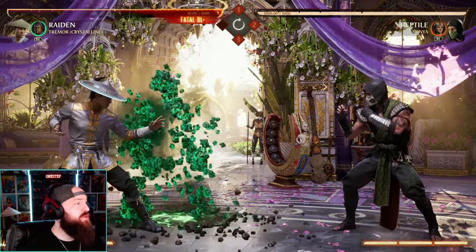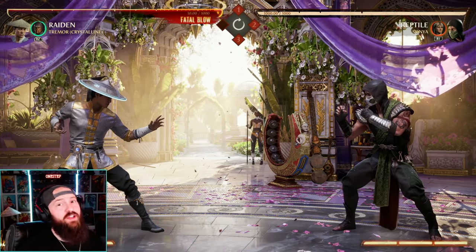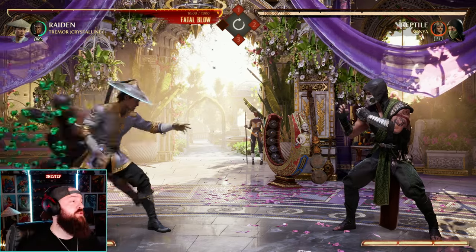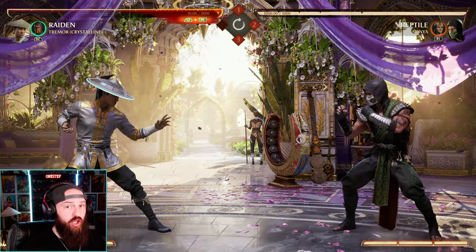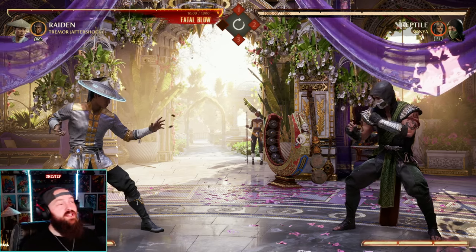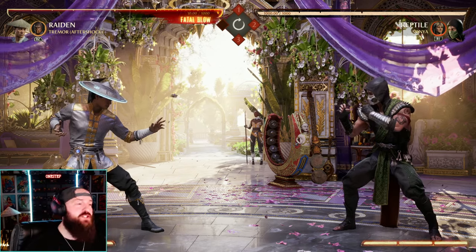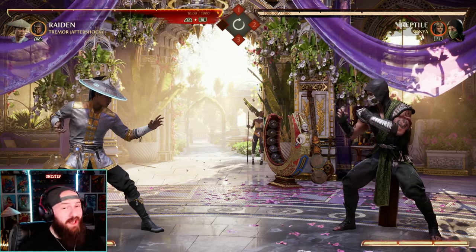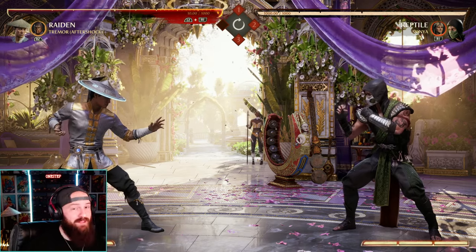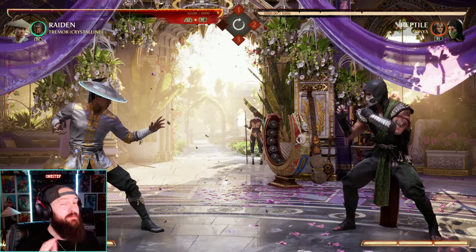Now let's go into Crystalline — my personal favorite variation of Tremor as a cameo. In this variation you only get two moves, but they're both amazing. First, your forward cameo is a projectile reflect or negate move. It'll negate most projectiles — probably not low projectiles — but it does reflect and negate most of them. You do have to be fairly quick on reactions, otherwise Tremor will just take the hit as a meat shield.